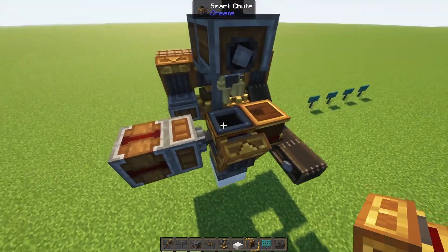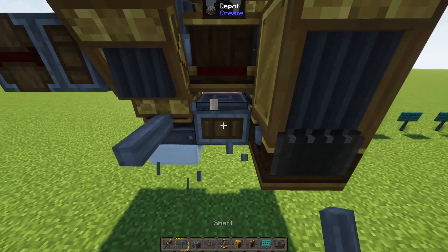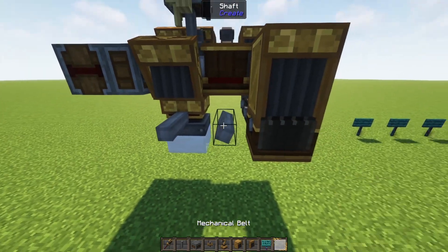Next we're going to set up the arms — first from the chute to the output channel, and then from a depot to the deployer since we can't access this chest directly. With that done, we're going to place the funnel to unload the shulker and extend the belt a little bit more. That's really all we need. I'm going to connect everything up quickly and we should be good to jump to the next section of the project.